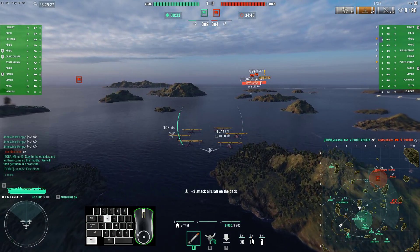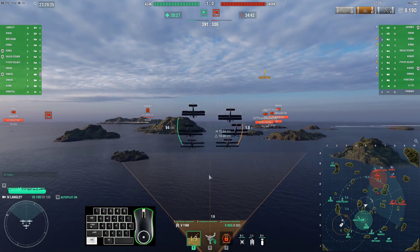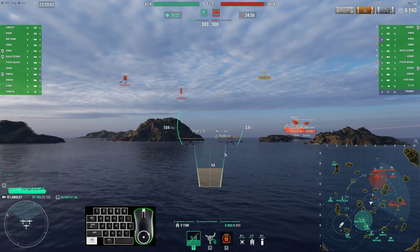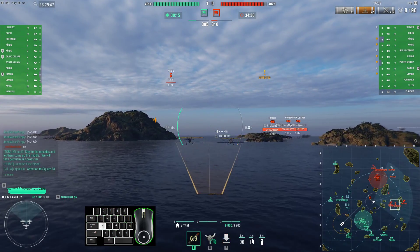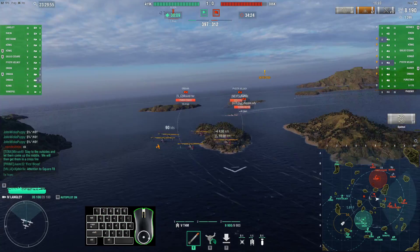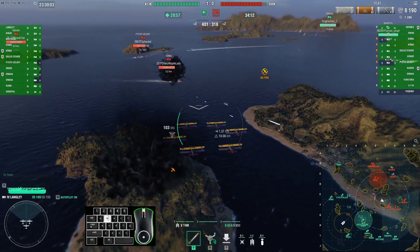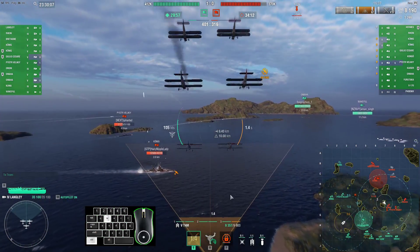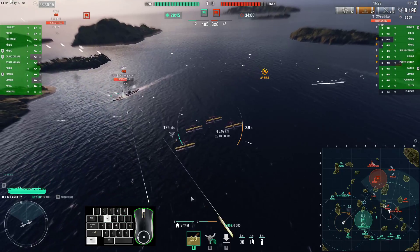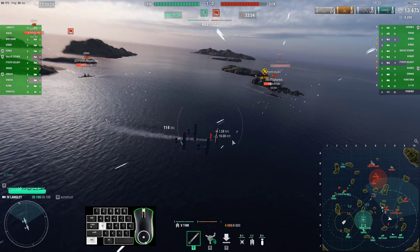Now for the torpedo planes - same thing. We've got a little reticle. This means that if we start our attack and don't do anything, that's about where we get aimed. So we can use this when we're trying to attack something. Let's attack the Koenig. You can see that the Koenig is going forward - his bow is pointing toward the enemy battleships to keep himself safe, so he's probably not going to turn. We have to try to lead him. I'm going to accelerate as we come in because we can go through the AA a little faster. We put our reticle in front of him. We're going to drop and we'll see how that does.